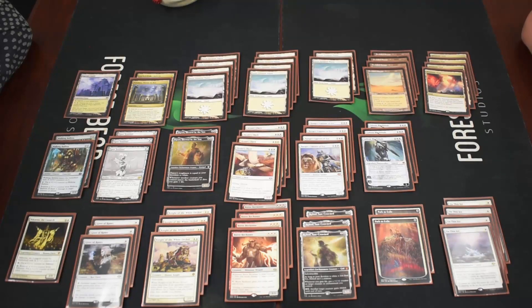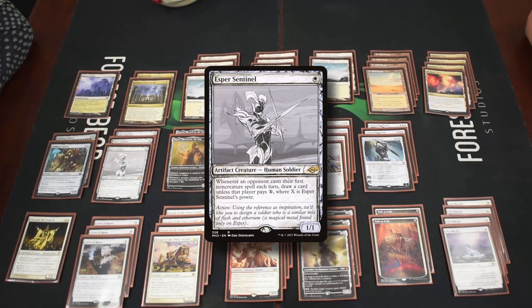For one drops we have Esper Sentinel, which can also be fetched by Ranger-Captain if we don't need Walking Ballista and also provides early game. He's a one one and whenever an opponent casts their first non-creature spell in a turn, you can draw a card unless they pay mana equal to his power, which can grow through Heliod.